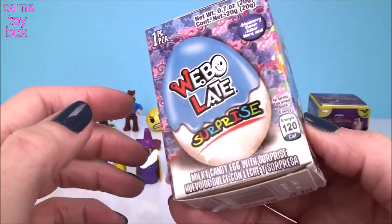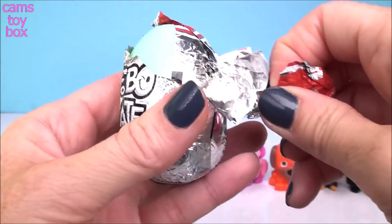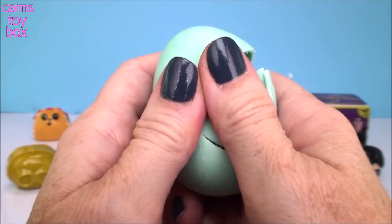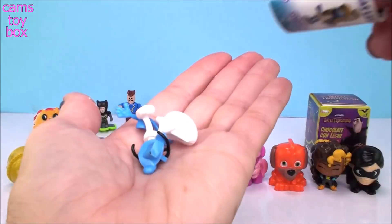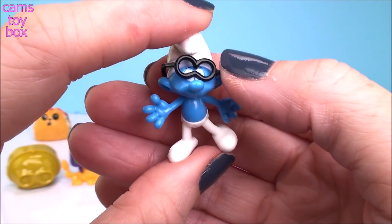Next is the Smurfs — it's a blue egg. A Smurf comes in pieces too. We got Brainy Smurf and it even comes with his glasses.